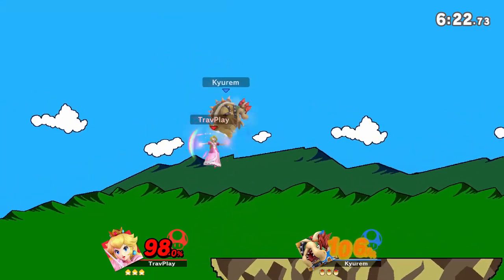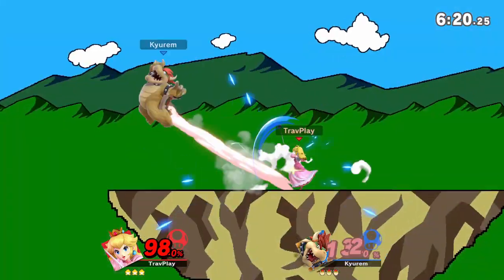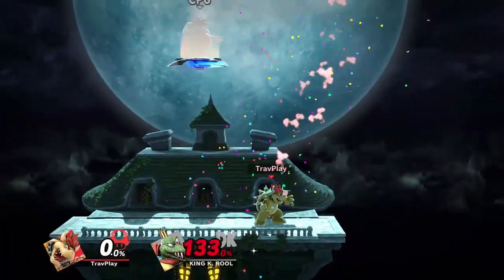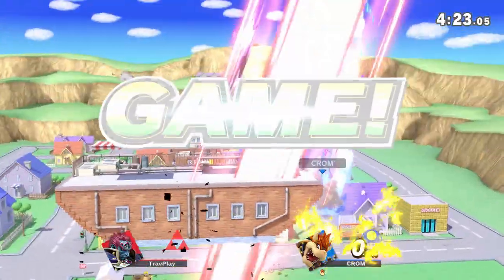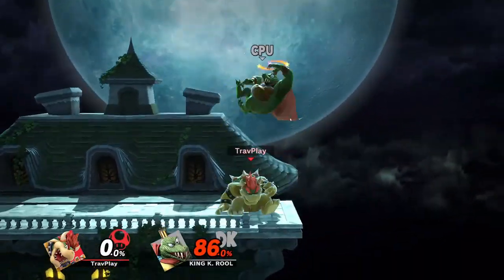You can bait both of these attacks by jumping up to him, then jumping away, letting him fall past you, and then punishing him. Also watch out for Bowser Bomb on the ground — he can headbutt you into it and slam you. It deals as much damage as most smash attacks and starts fast. Whatever you do, don't shield through this move.